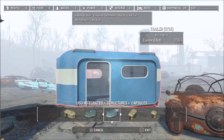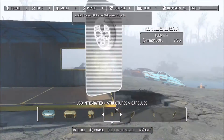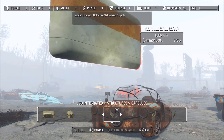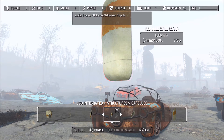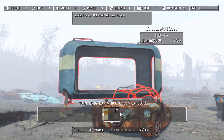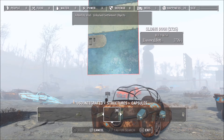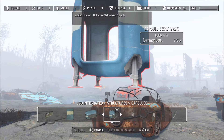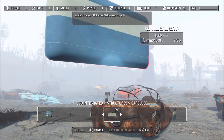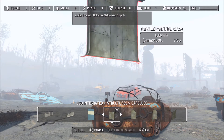You've got capsules — there's a capsule wall. I'm trying to keep it far enough out so you can see what the items actually look like. I'll scroll a little faster. As you can see, Andrew has added many, many items in this. Once again, I'd like to thank Andrew for giving us these mods for settlement building.